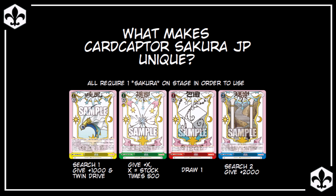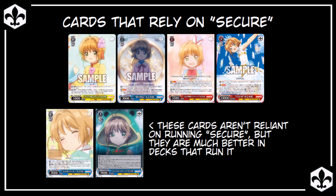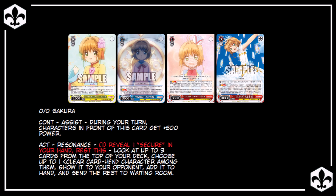The Secure events are a bit boring on their own, but are used in Sakura decks to enable certain cards to activate their abilities or gain power. The top four cards more or less rely on Secure in order to be usable. This 0-0 Sakura has an ability similar to Yunyun from Konosuba — Act ability, resonance, pay 1, reveal Secure in hand, and rest yourself, to look at up to three cards from the top of your deck and grab a Clear Card character from among them and add it to hand, then send the rest to the waiting room. Unlike Yunyun, this card doesn't let you look at a fourth card, making it a bit weaker. Also unlike Yunyun, she cannot grab the Secure events herself, making it more difficult to resonate early.